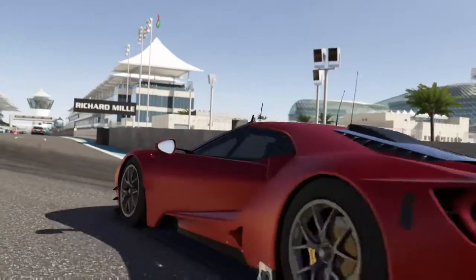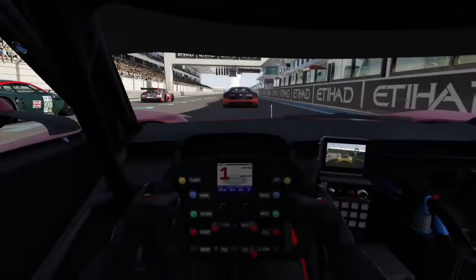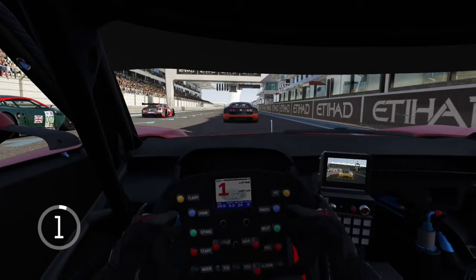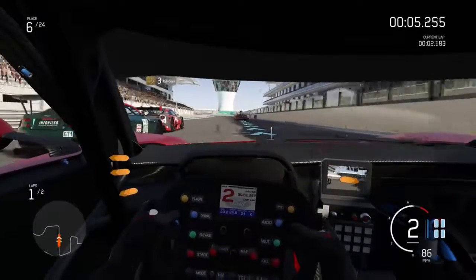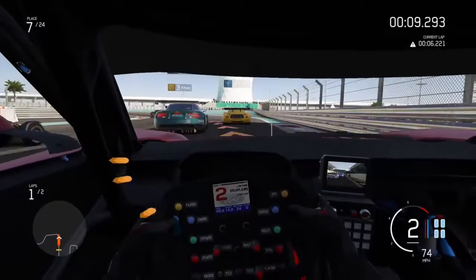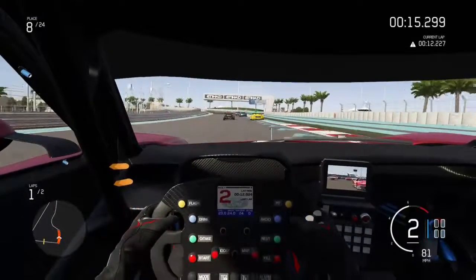We're going racing here in Abu Dhabi. We line up about fifth on the grid. I noticed this car has a really good interior — as you can see on the dashboard it has a rear-view cam built in. This is rear-wheel drive so it's quite good around the corners.